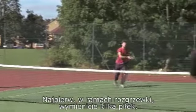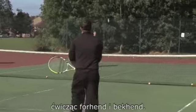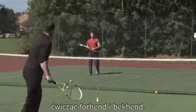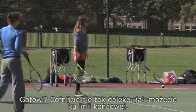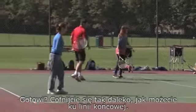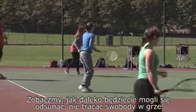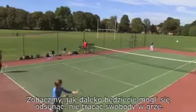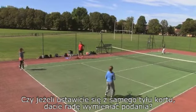So the first thing we do is get warmed up. We're going to go into our sort of little mini bump rallies. We're going to go diagonally, so we're really practicing the forehand and backhand. When you're ready, let's make our way back towards the baseline again. Do it from where you're most comfortable. Let's see how far back we can go — let's see if we can get right to the back of the court and get that rally going.